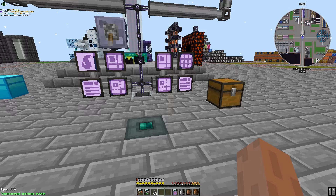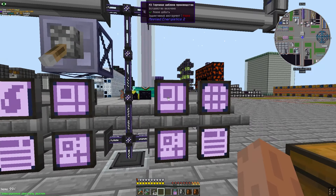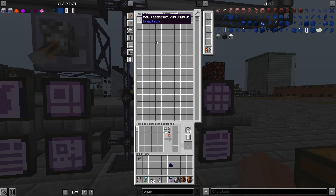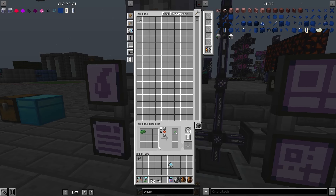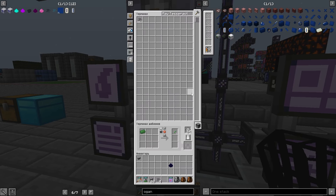Ну вот так. У нас должны быть квесты в жидкий Tessaract — сырой. Как бы это мы отметили. Теперь записываем рецепт на переработку в массераторе 32М.